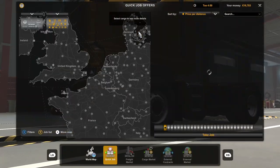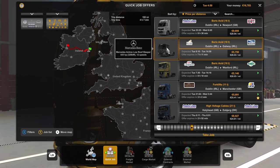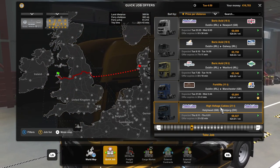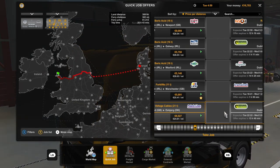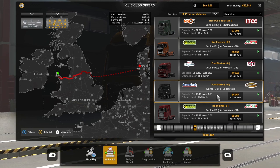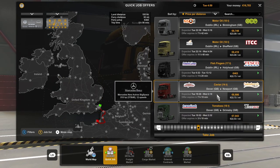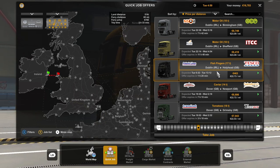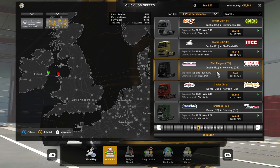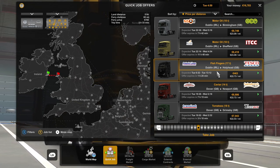Let's have a look at what we could potentially do in the next episode. Dublin to Galway — that might be an interesting one. Dublin to Manchester, Holyhead to Esbjerg maybe, Dublin to Sheffield, Dublin to Swansea, Dublin to Newport. You can see that Dublin is the first big city we've gone to because most of the good jobs are from there. Dublin to Holyhead might be a really short one — we could potentially do that and another job. We'll find out in the next episode. Thank you everyone ever so much for watching and I will see you in the next one. Goodbye.